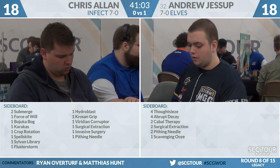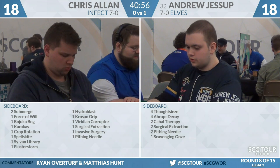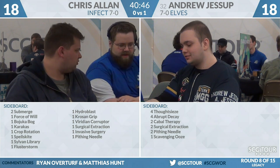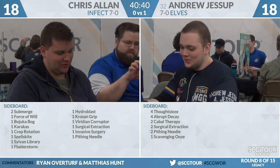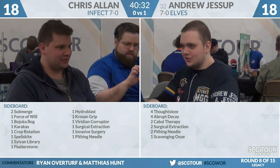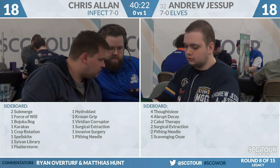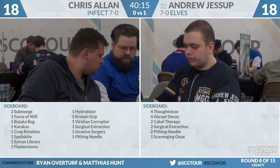On Andrew's side, he's got a set of Thoughtseize, a set of Abrupt Decay, two Cabal Therapy, two Surgical Extraction, and two Pithing Needle — four combo decks' worth of sideboard against unfair decks, which Infect is. He doesn't want to overboard though; he's almost as fast as Infect to begin with. He doesn't have a straight removal spell. Thoughtseize can get a Blighted Agent out of hand when you're on the draw, though it seems medium. Abrupt Decay works against everything but Ink Moth Nexus, and Pithing Needle can stop Ink Moth from activating. Thoughtseize is the most likely inclusion since it can hit a pump spell even if it doesn't get the actual Infect threat.